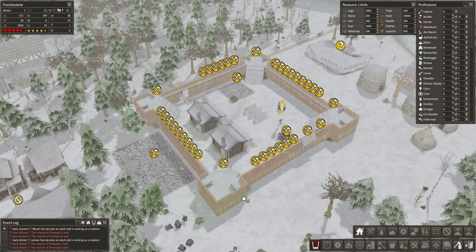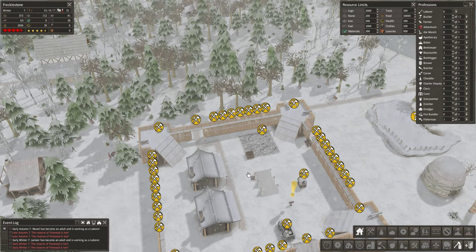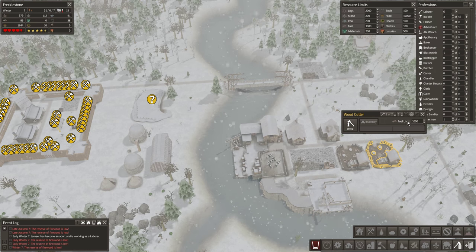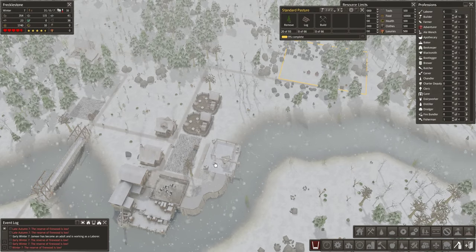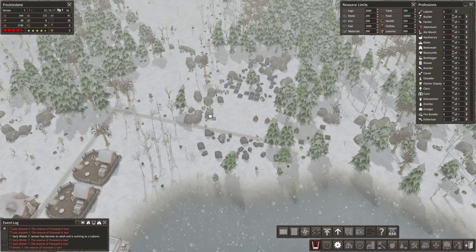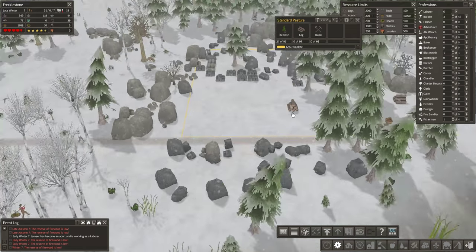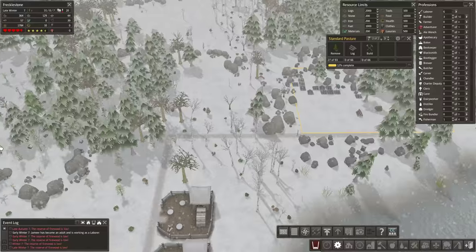We'll build another one — careful I don't take these houses out. We also need to build another barn at some point. That should leave us a nice clear area. Oh — the firewood is low. Why is it low? I put more people in here. We're not chopping quick enough. Haven't we done the field yet? Nope. I'm hoping my cows don't freeze to death. Let's prioritize this one. Still got to remove trees.